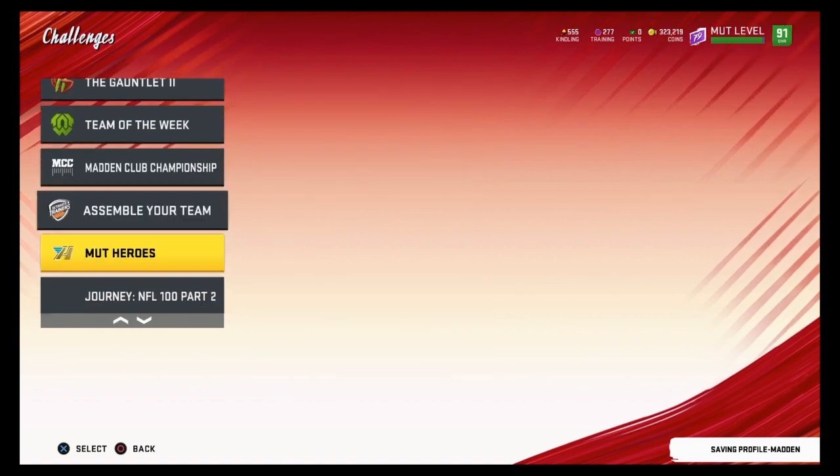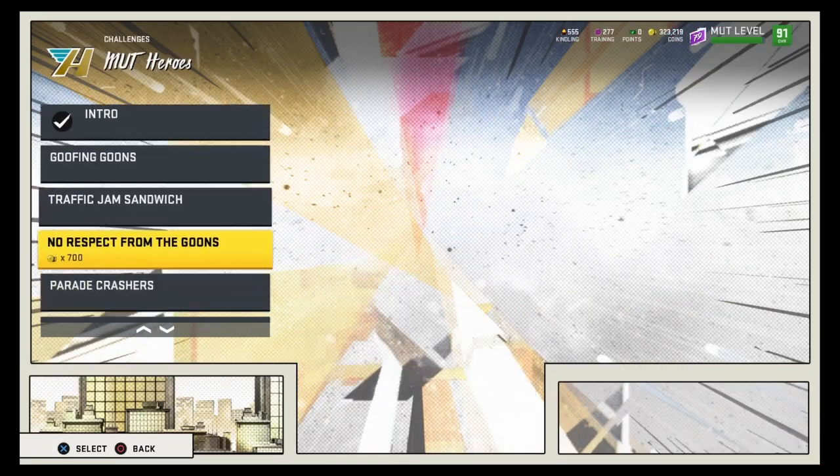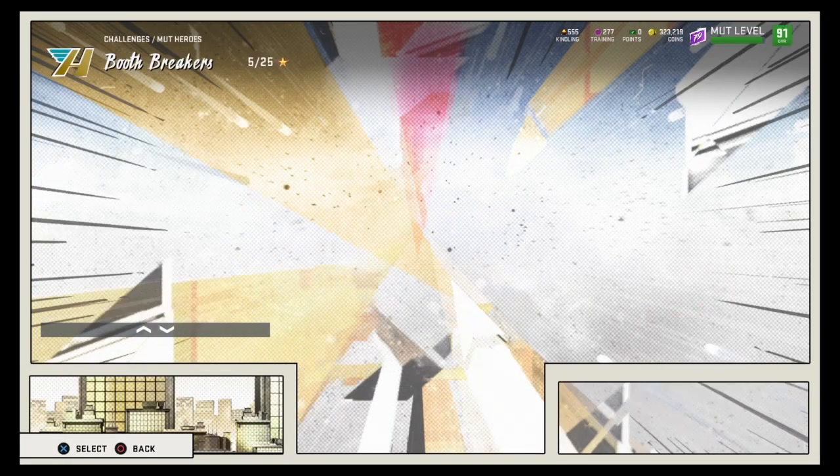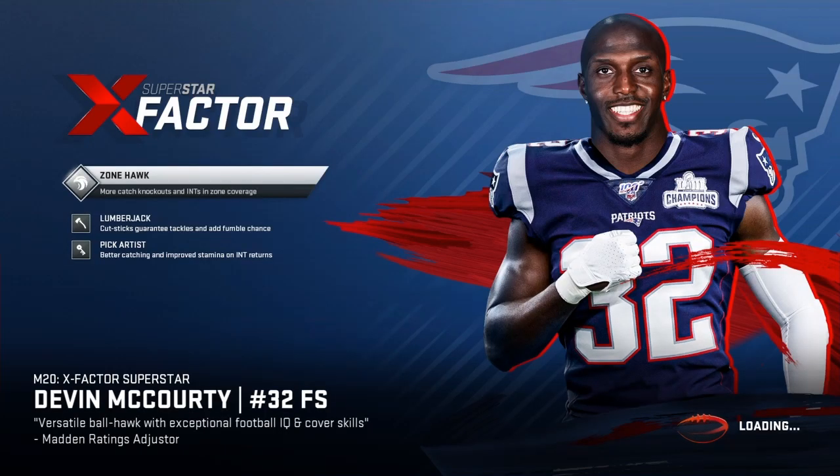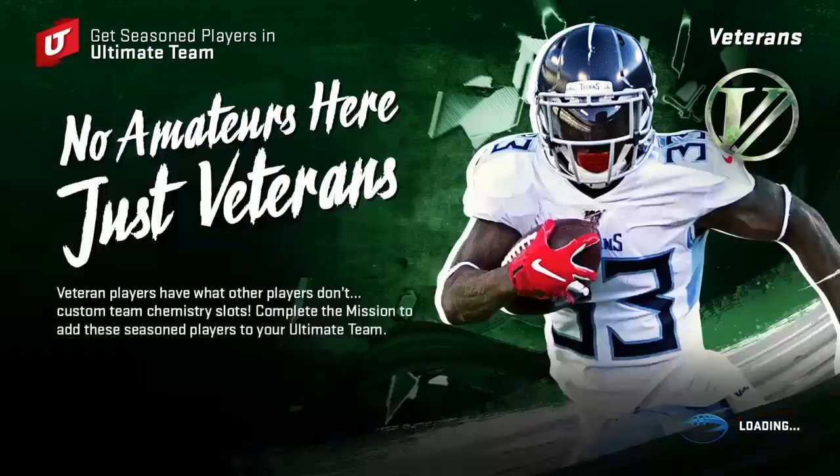What you guys are going to want to do is go to Challenges, go to MUT Heroes, go to Booth Breakers, go to Technicolor Commentary, put it on 1 star, and click Play Solo. I did this like 30 times today. You can see I'm level 79 — if I do this 2 more times, I'll get level 80. I'm going to get the 95 overall power pass. It really helps to build your team up.